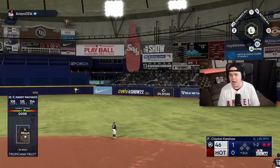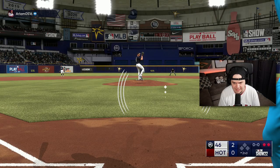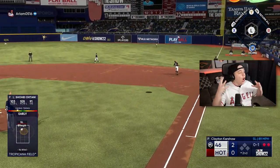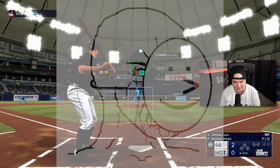Manny Machado gives Shohei a chance — two outs. Come on, Kershaw, inside fastball please. Oh my god, can I get that pitch back? That was literally a home run pitch. Whatever — as long as Otani still throws a gem, it's okay. He doesn't need to do anything at the plate.